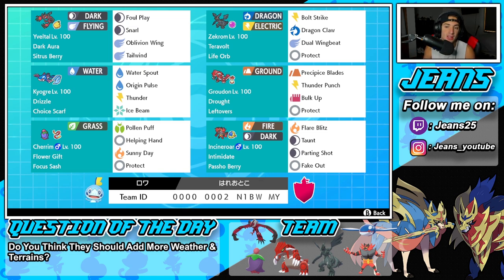Second Pokémon is Zekrom with Life Orb — going to be one of those Pokémon really good for Dynamaxing on this team. It's got Bolt Strike, Dragon Claw for two STAB moves, Dual Wingbeat for coverage, and last but not least Protect.